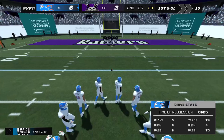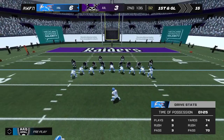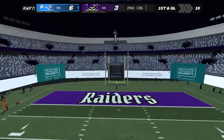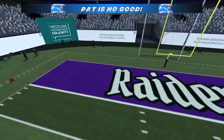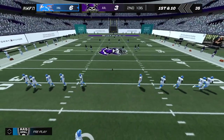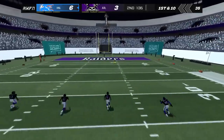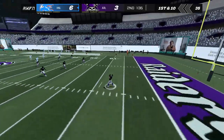That's a play they won't mind seeing over and over in film this week. It's up — oh, and he's not going to have enough leg. The away team will take the lead with that score. Six to three. The away team slides into the driver's seat with the go-ahead score.